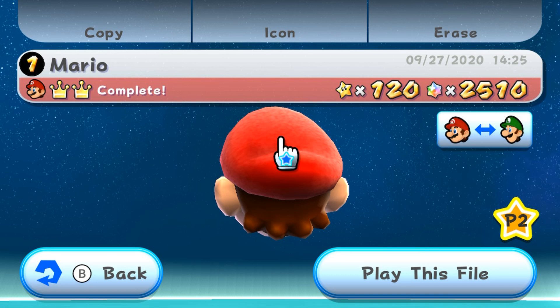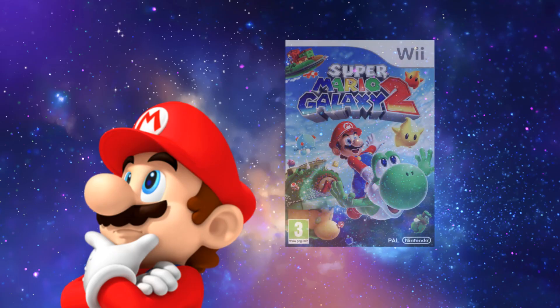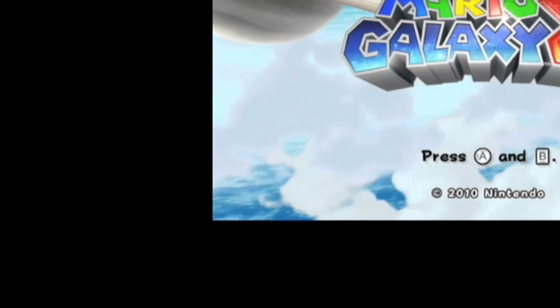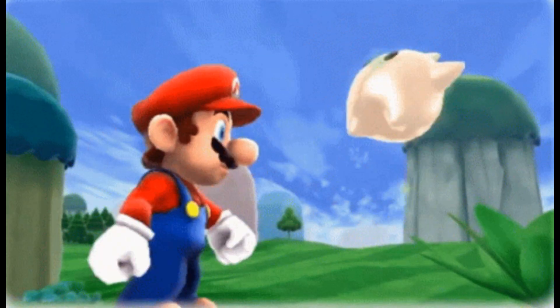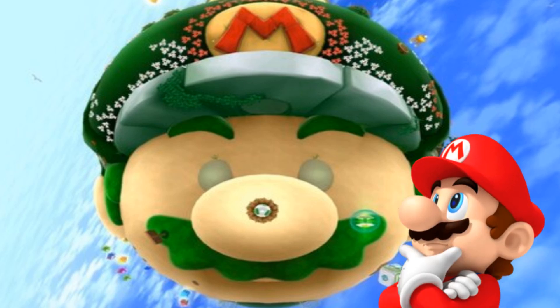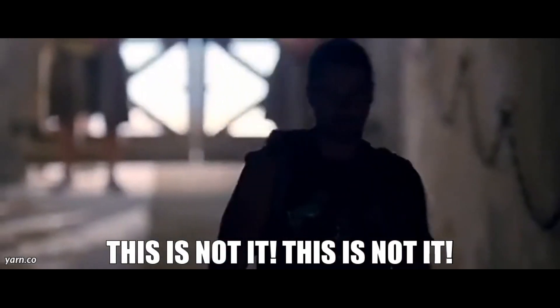Once I 100%ed the game — twice with Luigi — I wondered if there was another Galaxy game, and to my surprise there was. I giddily booted up the second game after purchasing it in the Wii shop and couldn't wait to dive in. After going through the tutorial and making my way to the main hub world of the game, I was confused as to what this floating planet was, and then Luma transformed it into the Starship Mario. I realized this was the hub, and thought — this is it?